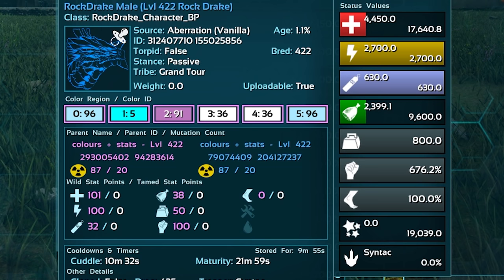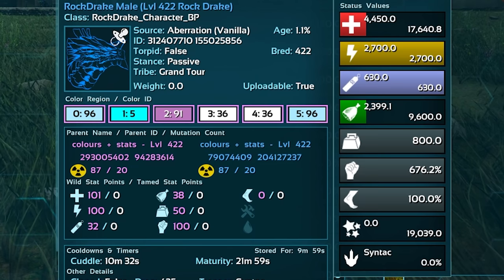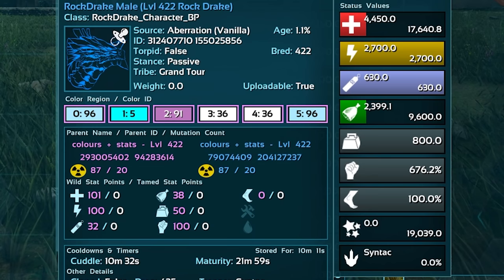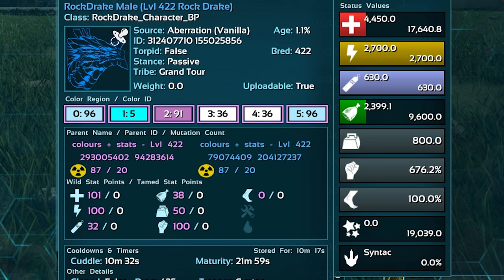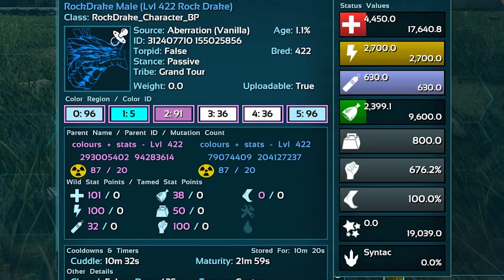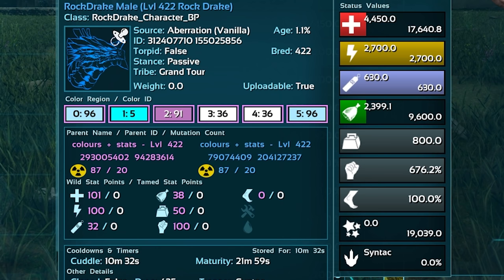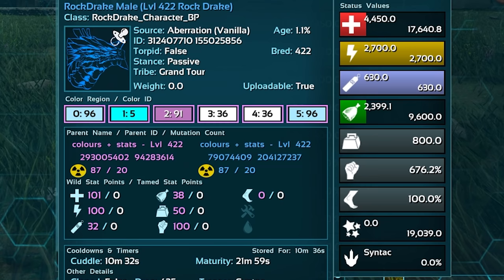Look over at the stats on the right-hand side. That stamina as it is is already pretty decent and almost ready to fight Rockwell with. I honestly feel like we could probably go in with that stamina - it might actually work, although I would probably end up pumping up to like maybe 3,500 or something. The health and the melee and all the other stats are all going to get a buff from the imprint. The health's probably going to go up to around 20,000-ish, maybe 21, and the melee might go up to around close to 800. These stats are really good, so I'm really excited for this.